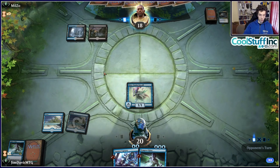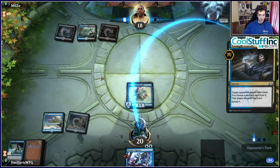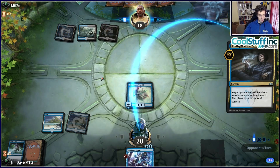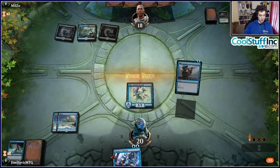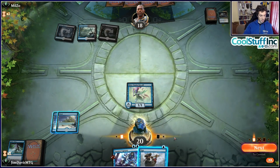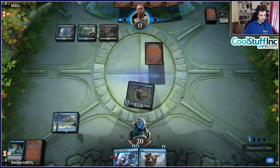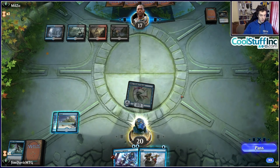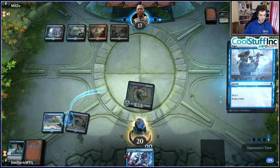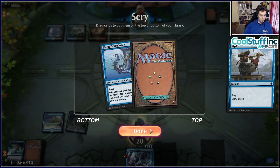Deck 5 on our ten-deck tour — the Mythic Invitational starts tomorrow, million dollars, people are going nuts. Our opening hand is a little awkward without double green but definitely a keep. We'll play Branchwalker on two, Branchwalker on three. The opponent appears to be on a control deck so we've got Carnage Tyrant waiting. They only have so many Wraths.